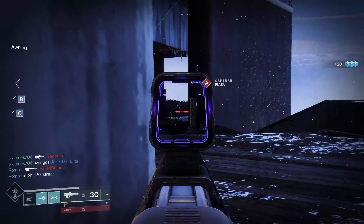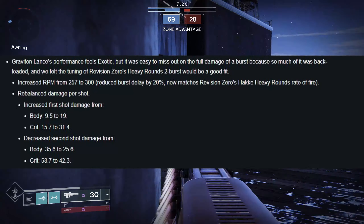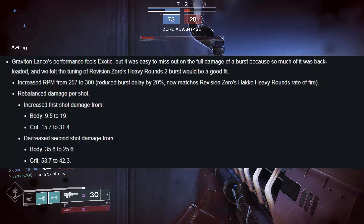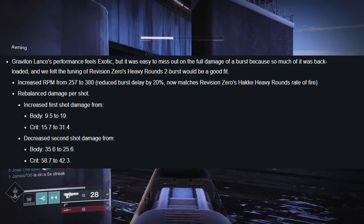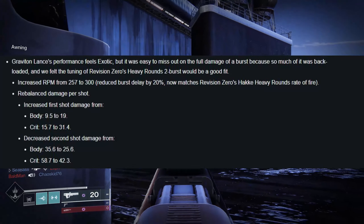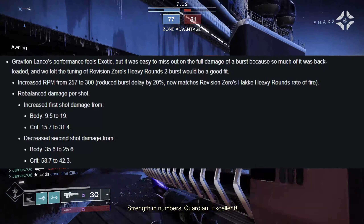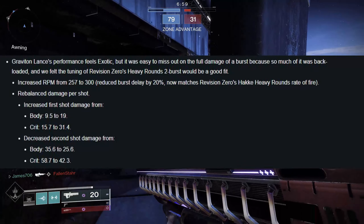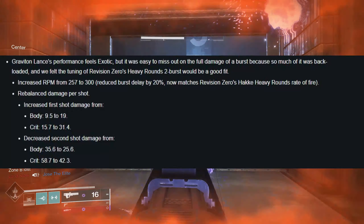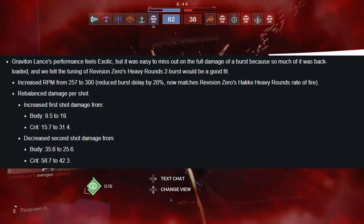The main focus for today's video is PvP, and it has seen some substantial changes. The changes to Graviton Lance pretty much changed the complete identity and feel of this weapon. According to Bungie, the performance felt exotic but it was easy to miss out on the full damage of a burst because so much of it was backloaded. They increased the rounds per minute from 257 to 300 and reduced burst delay by 20 percent.